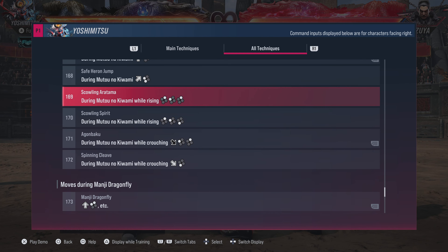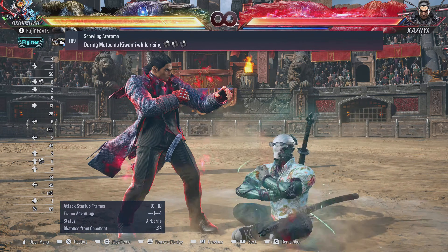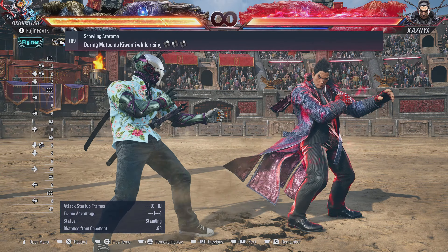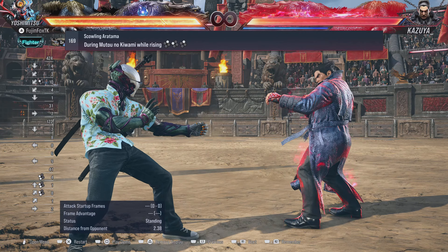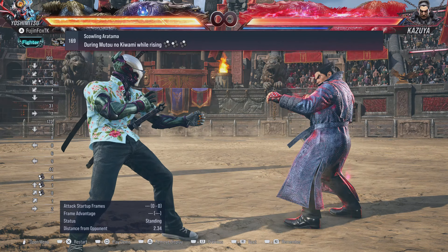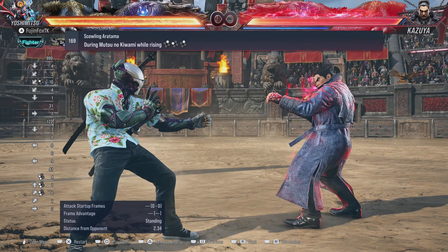That covers the No Sword Stance moves. To quickly reiterate: while in No Sword Stance you cannot get into Dragonfly, you cannot get into Flea, you cannot do Yoshi suicide, you cannot do Death Copter — you get the jump instead — and your Down Back 1 becomes a down jab. Yoshi changes quite a bit in No Sword Stance. It will take getting used to, but it's an incredibly strong stance — counter hit launchers, health regen, extended range. Tekken 8 is really pushing it.